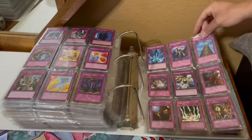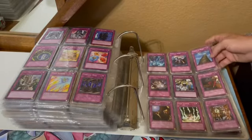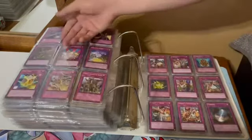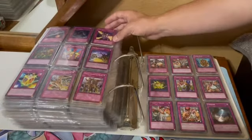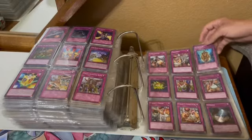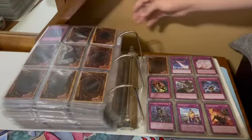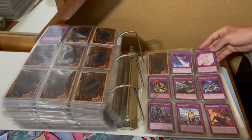Token Feastevil, Torrential Tribute — just really good. Trap Dustshoot. There's some really good trap cards back in the day that started with T too, but it was a really mixed bag for this letter. Type Zero Magic Crusher — now we're onto the U's, we're almost there. Ultimate Offering.